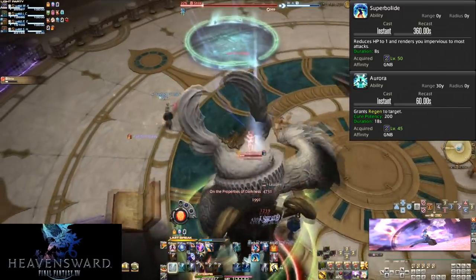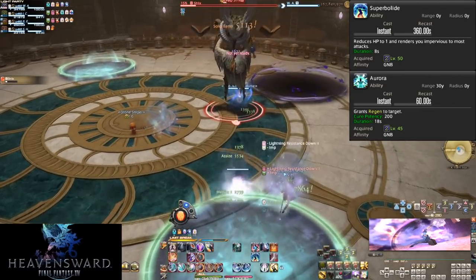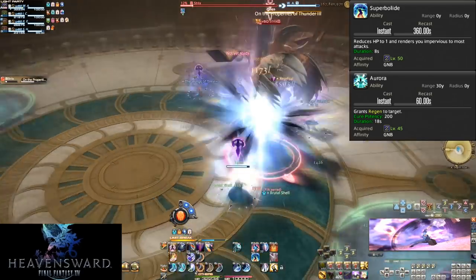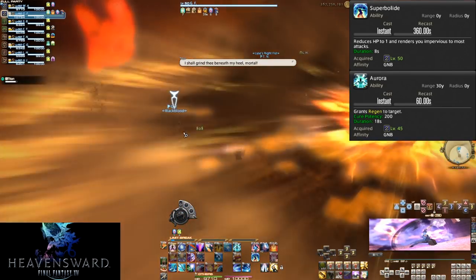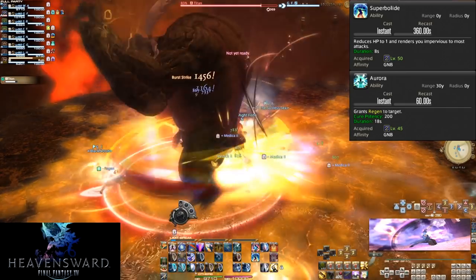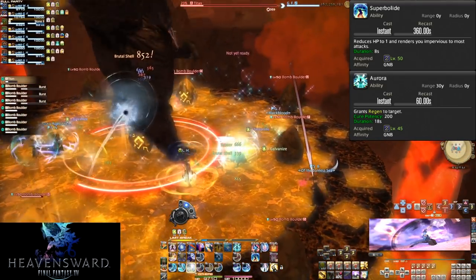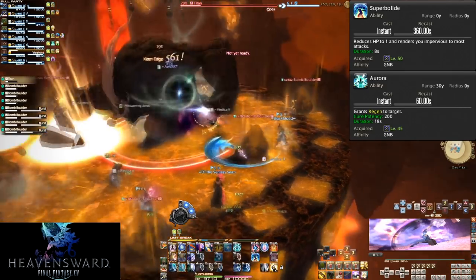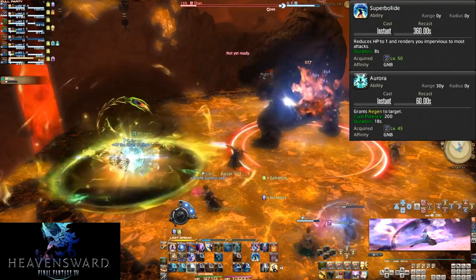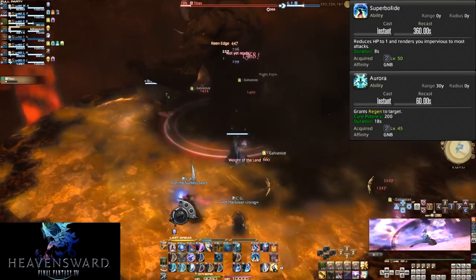Aurora is on a 60 second cooldown and gives you a regen heal over time of 200 potency for 18 seconds — that's 1,200 potency total, around a full 20% of your health. Like all cooldowns, use it when you're taking damage. This is definitely something you want to pair with other cooldowns where possible, since it heals damage after but doesn't prevent any damage. However, you can place Aurora on anyone — if someone took a big hit or is taking extra damage, you can put Aurora on them to help the healer keep them alive. This can be especially useful in 8-mans with a co-tank.